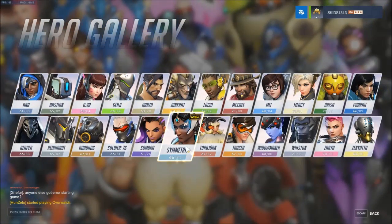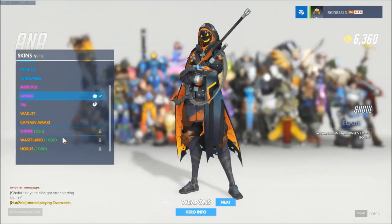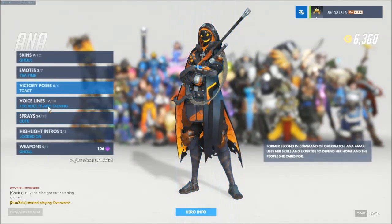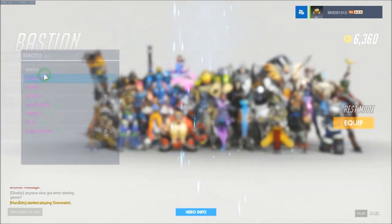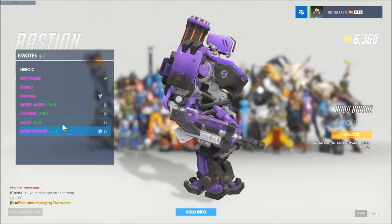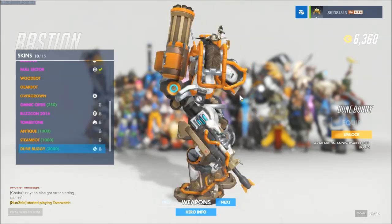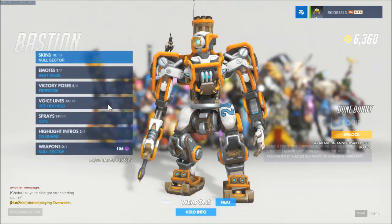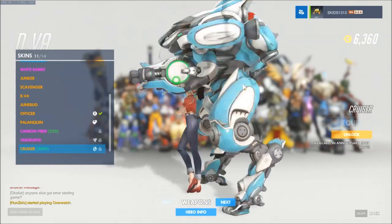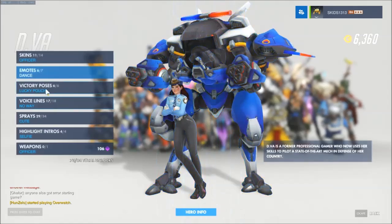Well that was not bad - wow, definitely not bad. Symmetra - the only thing new there was a spray. Ana - you do get the dance which we've got. No new victory poses. Robo Bastion - look at that, he's doing the robot! That's awesome. Doom Buggy, look at that skin - it's got the aerial as well, that is awesome. D.Va gets Cruiser - look at that, that is beautiful. Can't wait to get that one. And we've got the dance which is also very very cool.